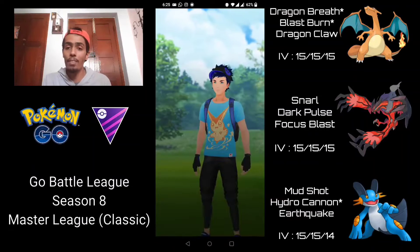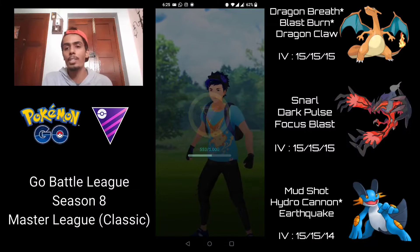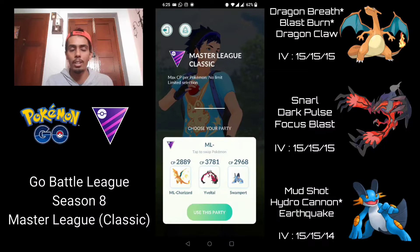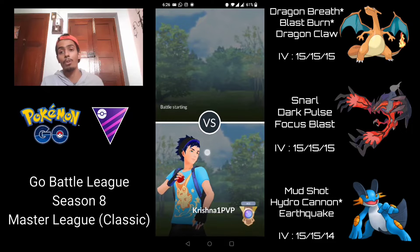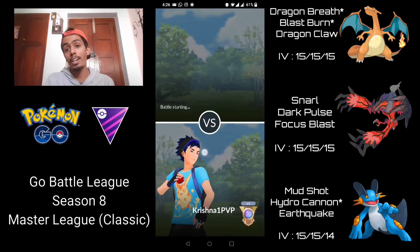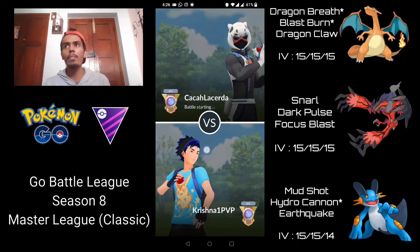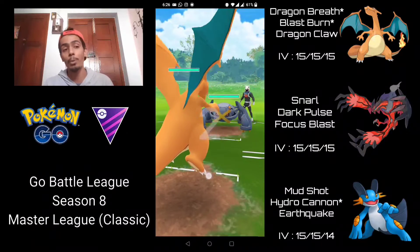As long as they don't have a Togekiss — which a lot of people do have — Yveltal can handle almost everything else. It can one-shot Melmetal, one-shot Dialga, probably two-shot Giratina Origin, do well against Groudon and Lugia. I genuinely believe it's one of the best picks out there. Luckily I was able to get a 100% IV one during a raid, so I decided to invest a bunch of Rare Candy into it and go for it.